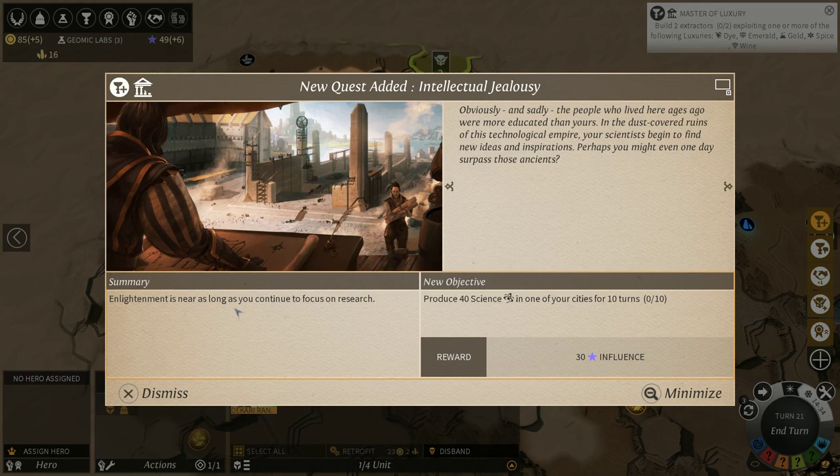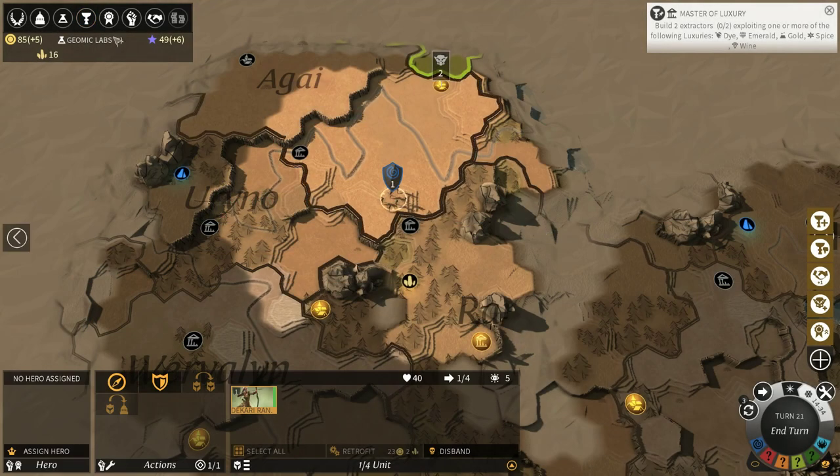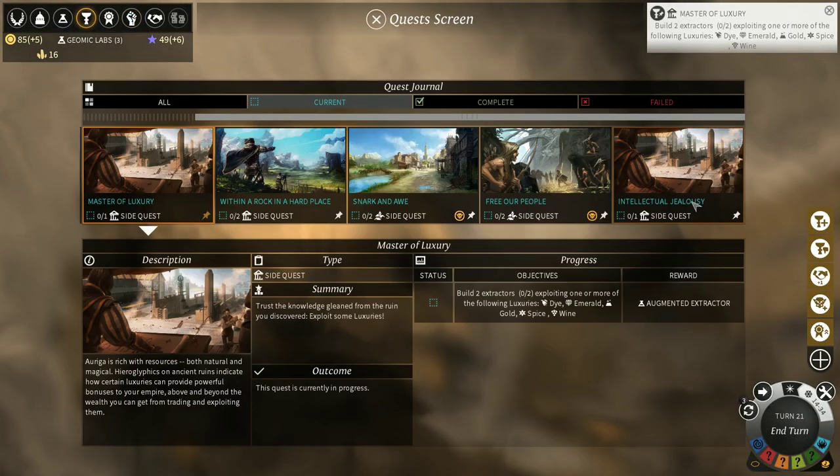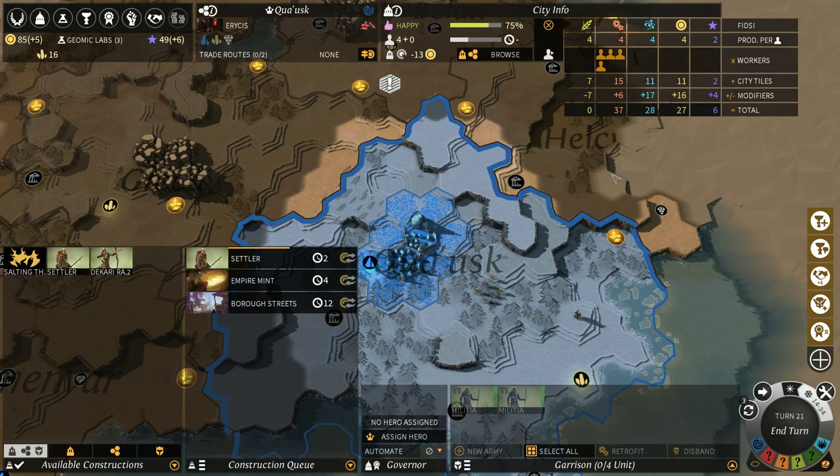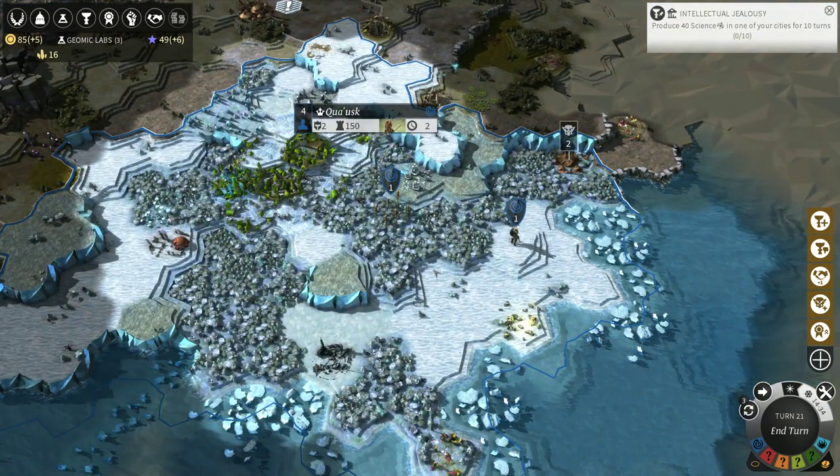Intellectual Jealousy — summary: enlightenment is near as long as you continue to focus on research. Produce 40 science in one of your cities. Research a total of 40 in the science column. Are you saying I need to research 40 science per turn for 10 turns, or that I just need to research 40 science total? I guess we'll find out. Maybe we should track that one, because we're doing a lot of science right now — 28 per turn.